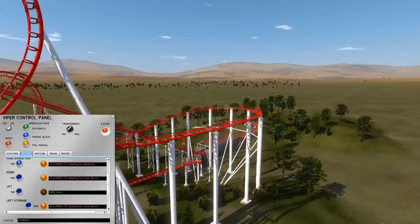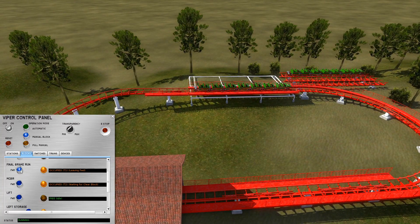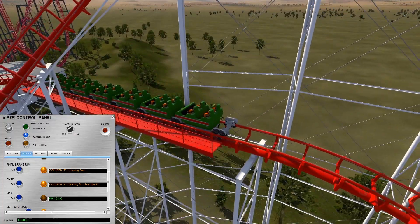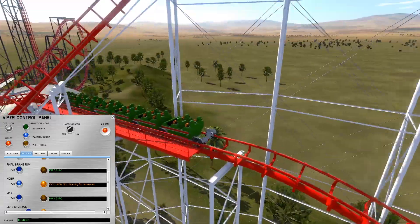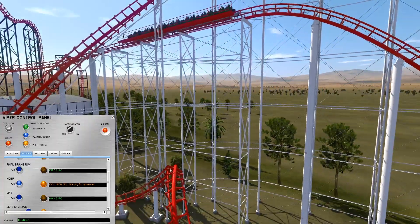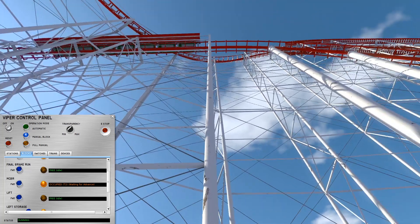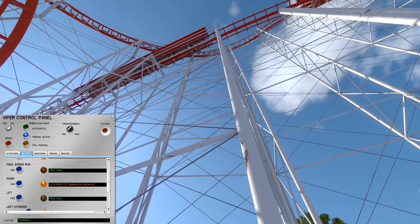We've got a train stopped at the mid-course and one over here, and I can't forward it through the mid-course brake run because the block is occupied. There's an interesting issue with a lot of Arrow mid-course brake runs specifically: if the trains aren't warmed up enough or it's a particularly cold day, the train could stop far enough behind the mid-course to risk rolling backwards. That's why when clearing these blocks you can't just do it from the operator panel — you'd send someone out to the base of the mid-course brake run and have maintenance come check that it parked far enough.